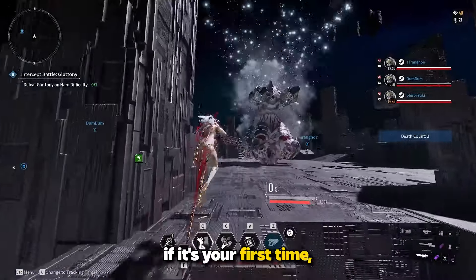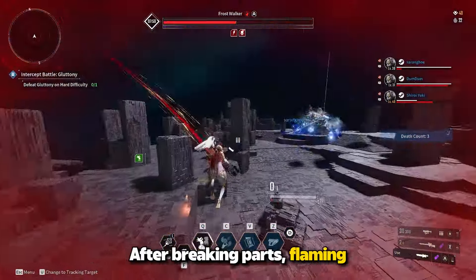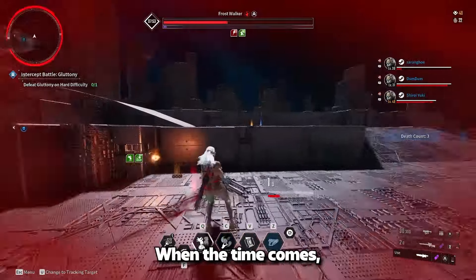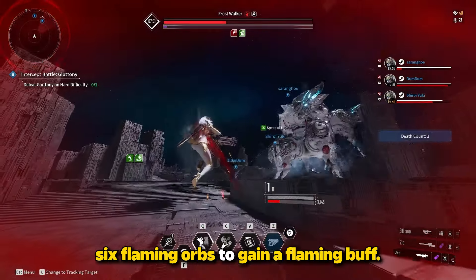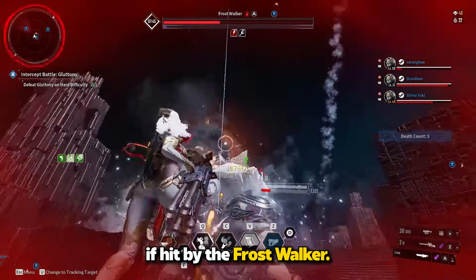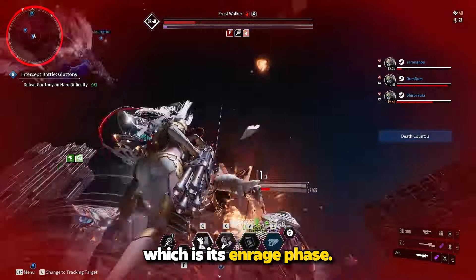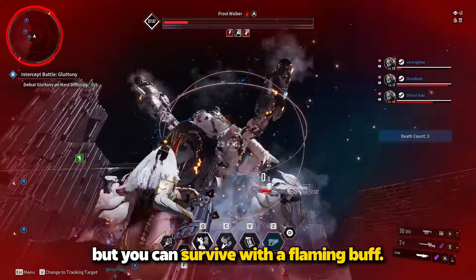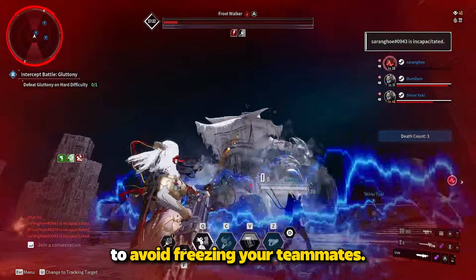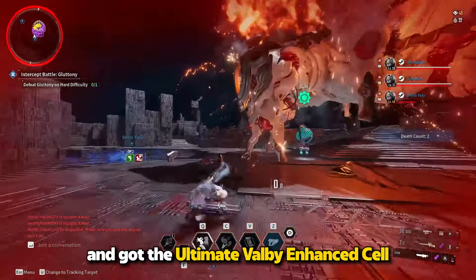Here's a guide for killing Frostwalker if it's your first time. Break as many parts of the Frostwalker as you can before 7:25. After breaking parts, Flaming Orbs will appear on the ground — avoid picking them up until 7:35. When the time comes, pick up 6 Flaming Orbs to gain a Flaming Buff. Be careful, as your orb stacks will decrease if hit by the Frostwalker. At 7:20, the Frostwalker will freeze everyone in its enrage phase. You can't dodge this, but you can survive with a Flaming Buff. Get the Flaming Buff on time to avoid freezing your teammates. I tried 3 times and got the Ultimate Valby Enhanced Cell.